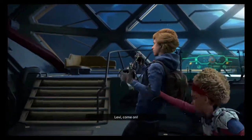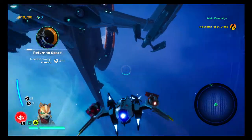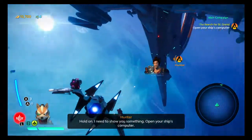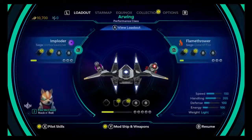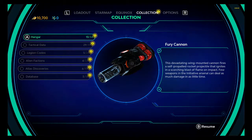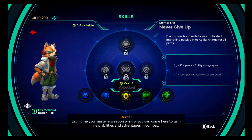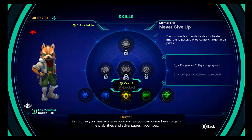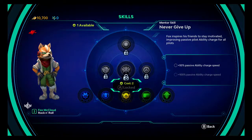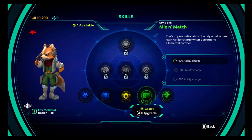Levi, come on. I need to show you something — open your ship's computer. Each time you master a weapon or ship, you can come here to gain new abilities and advantages in combat. Flying ace — mix and match.